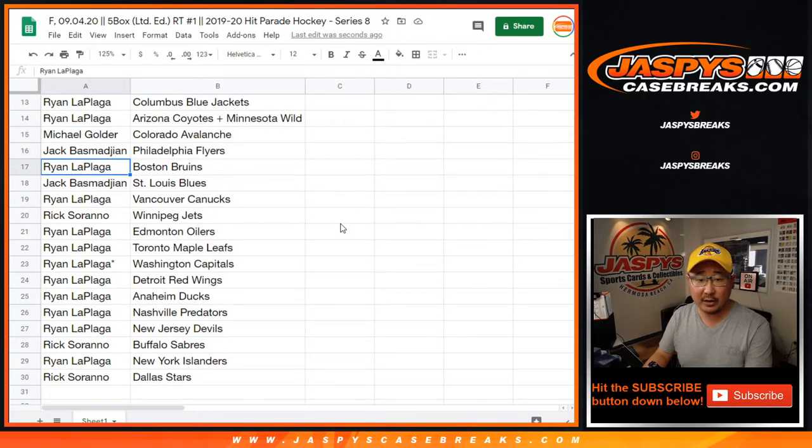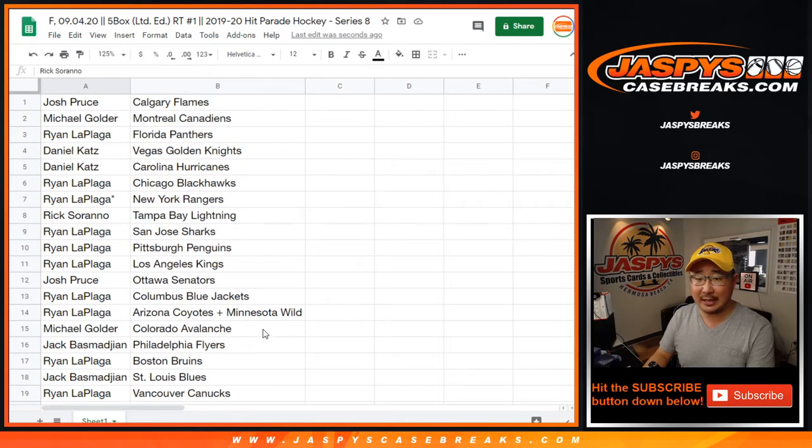Michael with the Avs. Jack with the Flyers. Ryan with the Bruins. Jack with the Blues. Ryan with the Canucks. Rick with the Jets. Ryan L — Oilers, Maple Leafs, Caps, Red Wings, Ducks, Preds, Devils. Rick with the Sabres. Ryan with the Islanders. And Rick with the Dallas Stars.